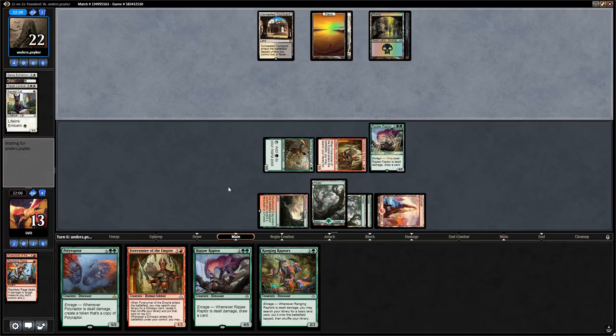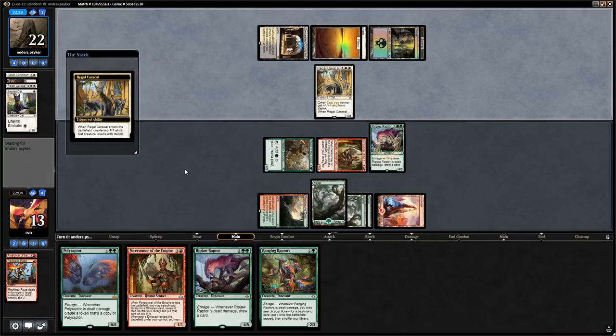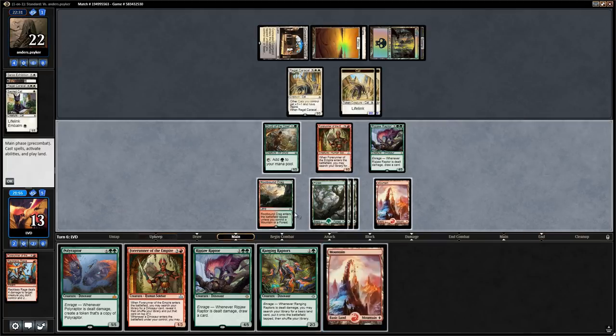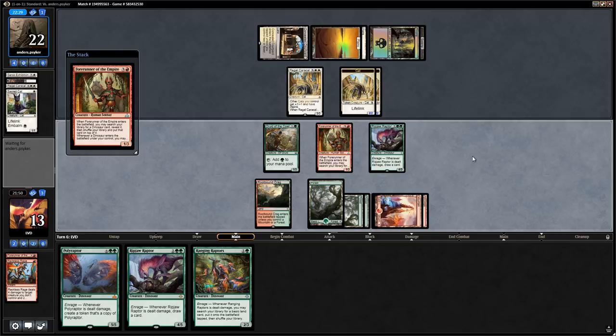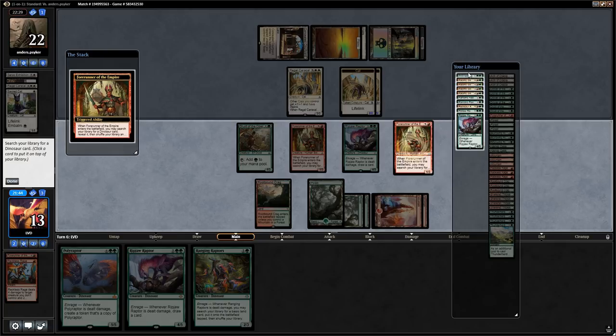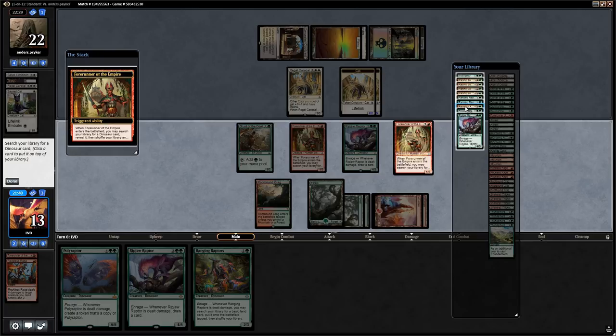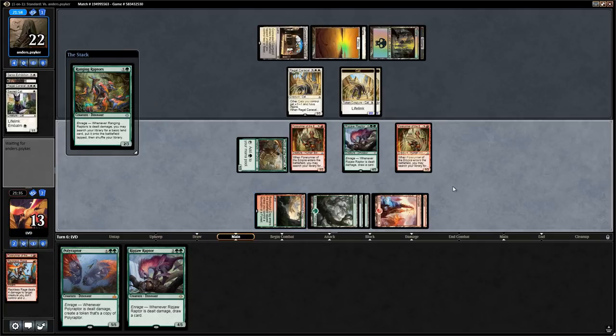We're in a great spot — opponent's got two cards in hand, a Return in the graveyard. Another Caracal we can deal with. We go Forerunner plus Ranging Raptors — this Forerunner should get a Swordtooth, but we want to hide that from the opponent. So we get Regisaur Alpha instead and then play Ranging Raptors. To make sure we draw the Regisaur Alpha, we need to stack the Ripjaw Raptor trigger and the Ranging Raptor trigger correctly so that we draw first, then search for a basic land.